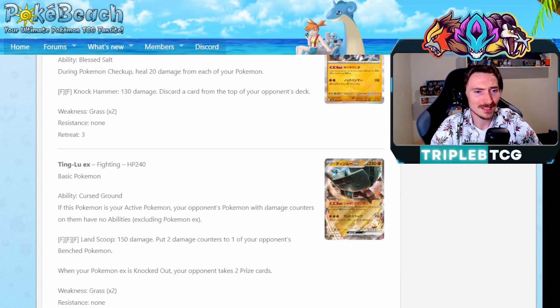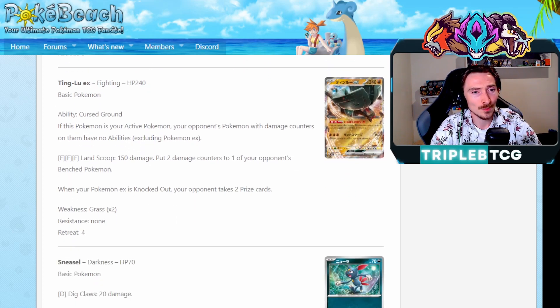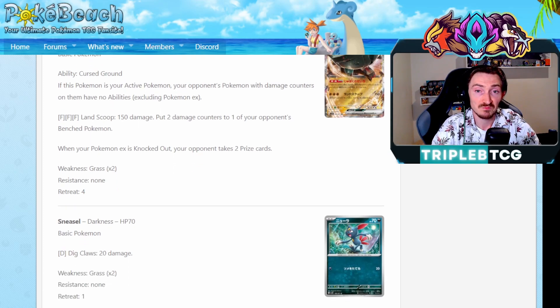We are getting Ting-Lu EX as well - this is the flagship Pokemon for the Clayburst set in Japan. The ability Cursed Ground: if this Pokemon's in your active spot, your opponent's Pokemon with damage counters have no abilities. Very handy, especially since we have Hawlucha that can put damage counters on two different guys - you can essentially shut off abilities. Genesect doesn't have an ability anymore. I actually really like that, and it's not limited to Pokemon V, so you can be shutting off basic Pokemon. So up against Lost Box, you can turn off their Comfey. That actually is worth playing around with - I'm going to pick some of those up.